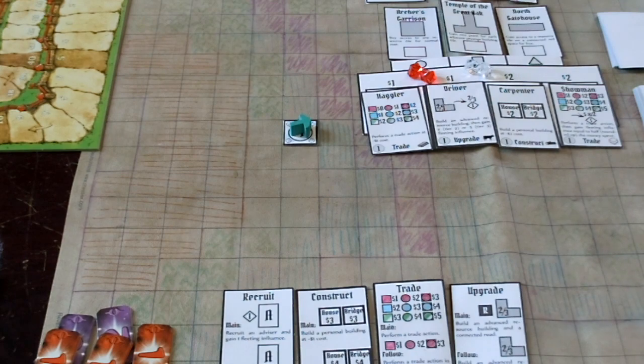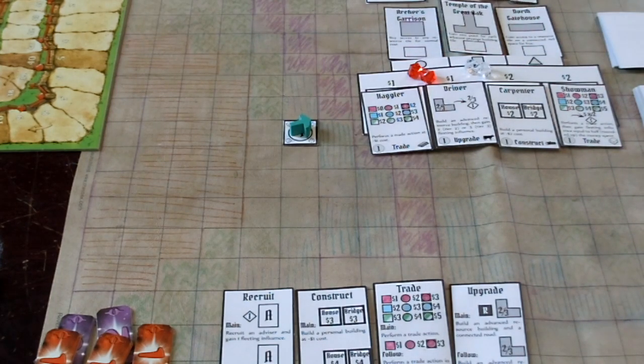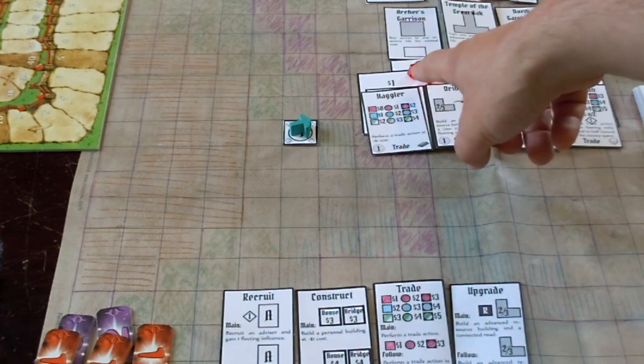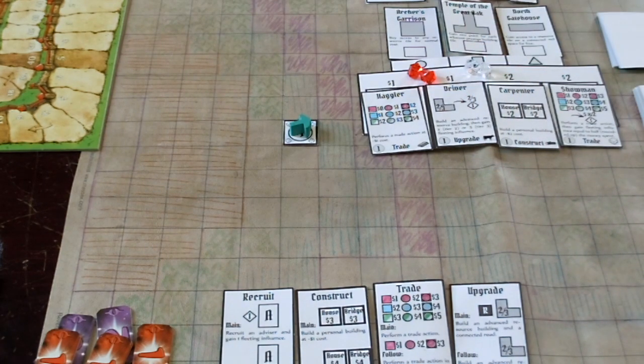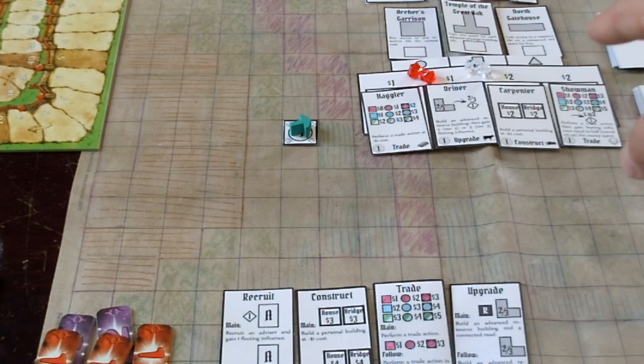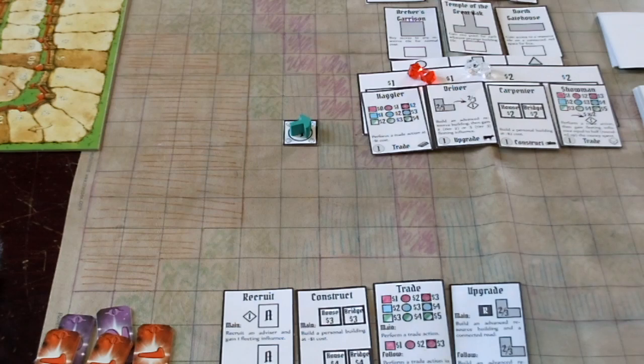So this is the advisor offer, and then these are the buildings that are available to be built. You'll notice there are some influence tokens on the circle and the square of this board. What's going to happen is I'm going to play through my four cards, and once I play through them one of these buildings is going to get built. I get to choose where it goes, but I also have some control over which one gets built. If I don't pay anything, then the Northgate House is going to be built — and that was a pretty terrible draw for me because the Northgate House goes in the upper corner, which is going to be a pain since I'm starting over here.